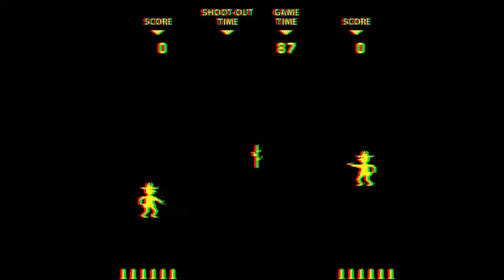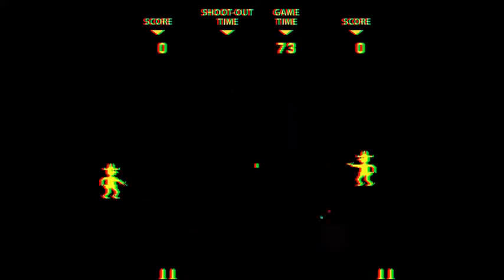You are able to control the angle of your shots by pushing up or down on the gun shaped joystick. You can use the top and bottom of the playfield to ricochet your shots in order to hit your opponent.